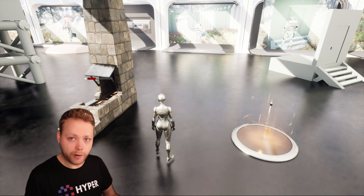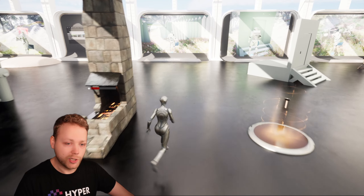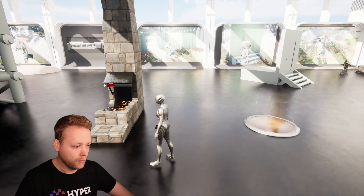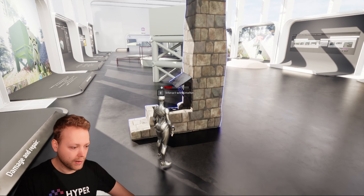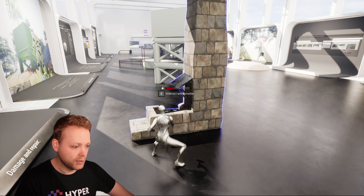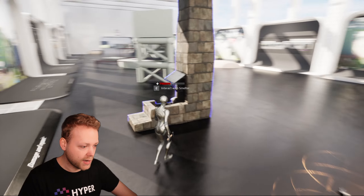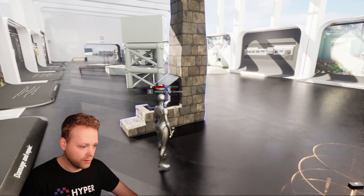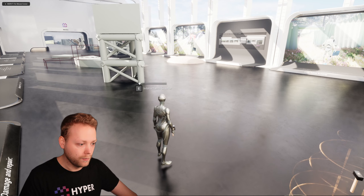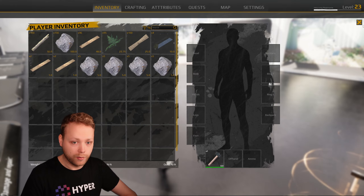I can equip this hammer and while looking at this buildable, I can hold my left mouse button — it will play this animation and you can see the health of this buildable actually increasing. This hammer also has a lot of other functionalities, like destructing it. Let's try it — and it's destructed. I also set it so you will gain some resources back, and we actually did.